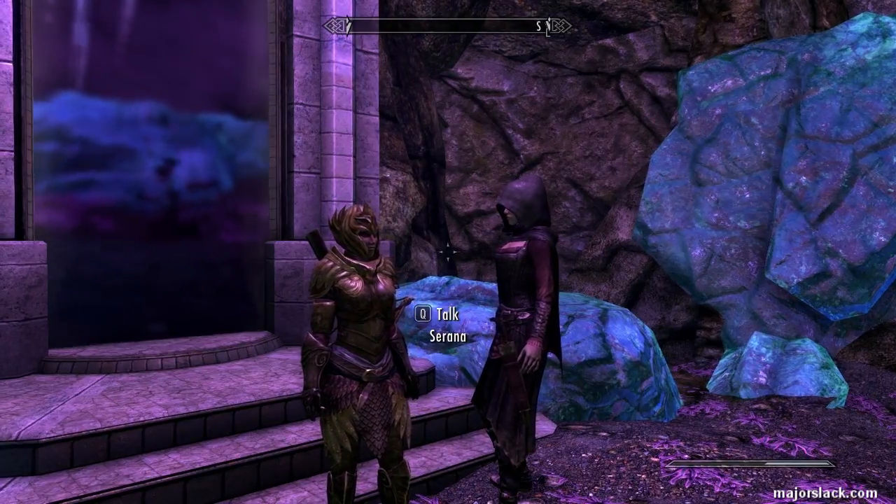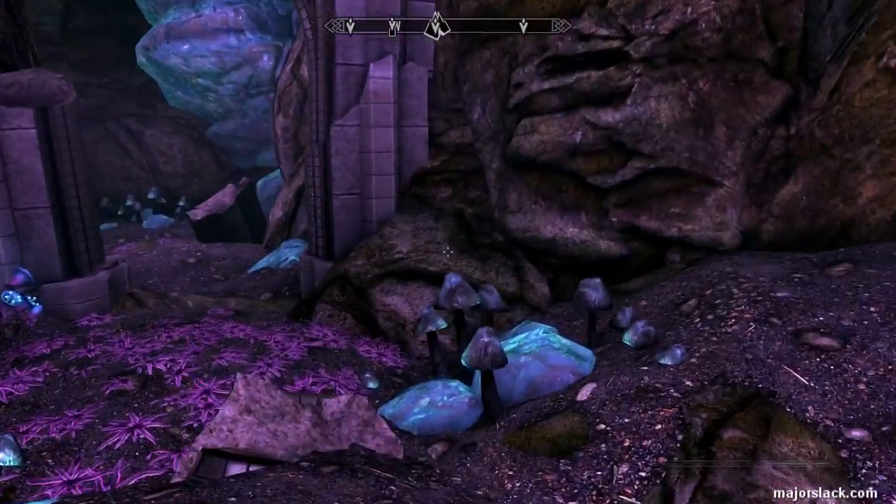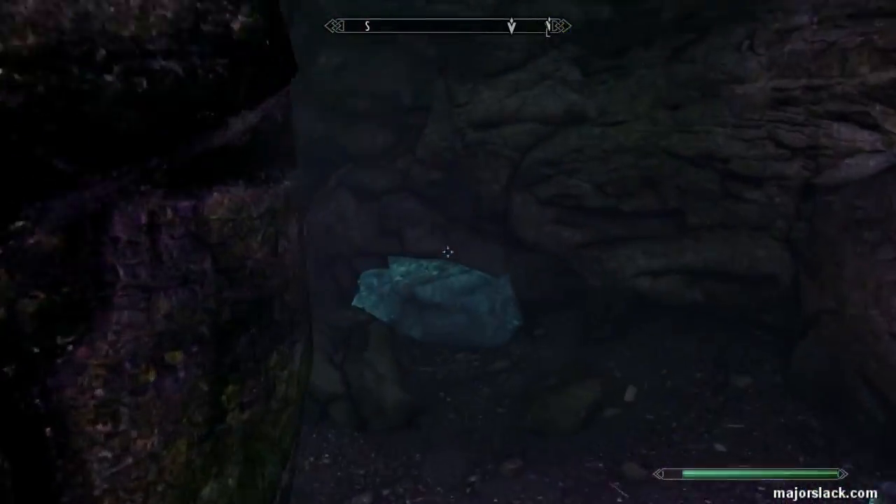And here we are in the Forgotten Vale. We're doing the mission Touching the Sky and we have to find 3 more Way Shrines. I'm going to show you exactly where they are. So we're in the light of day now, finally.